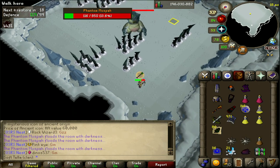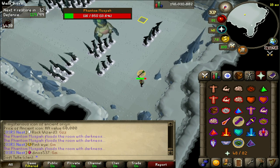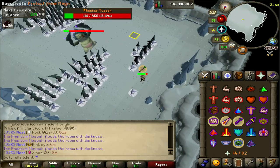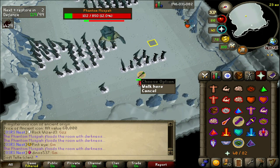Much like the other phases, it'll spawn stalagmites underneath your character and around the room. The difference now is that if you take too long to kill it, it'll continue spawning stalagmites until the room is completely filled. So make sure you do as much damage as possible as fast as you can on the final form. And that's it — that's all there is to the boss.